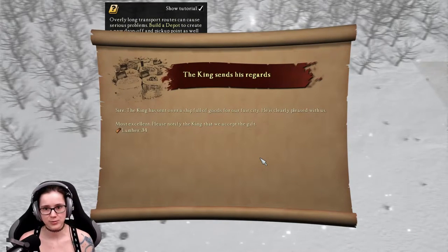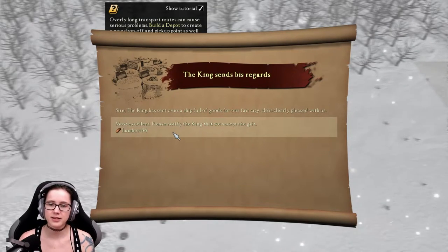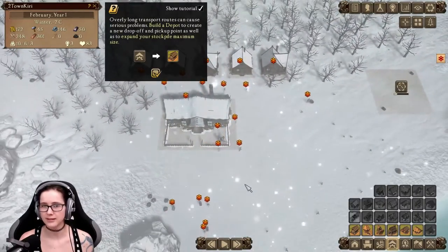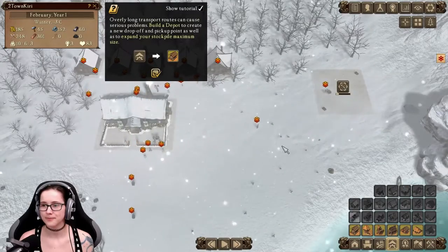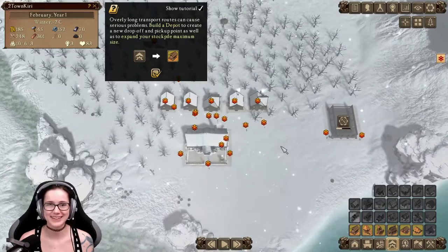The king sends his regards. The king has sent over a ship full of goods for our fair city — he's clearly pleased with us. Lumber 34. Of course I'll take that. We need to get this done quickly, because then we need to make firewood — currently we're just freezing.